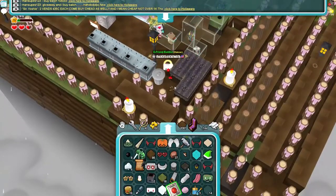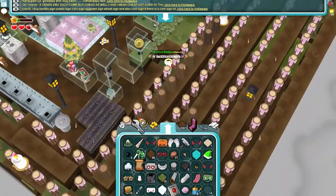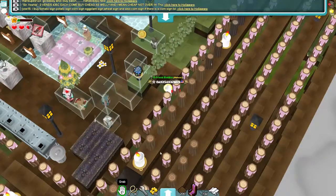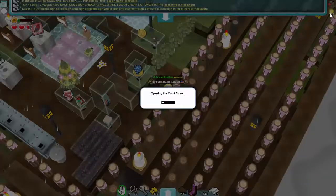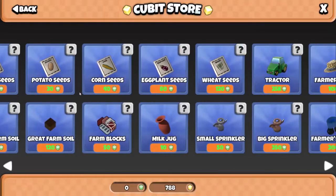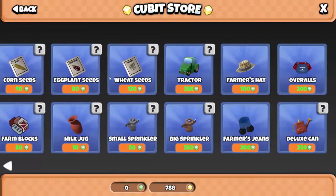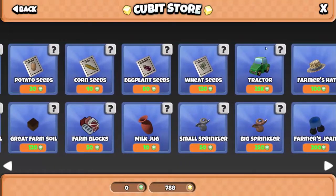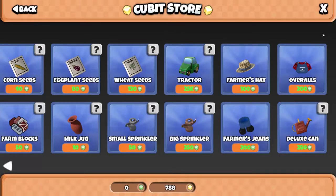Let's see if we can plant on normal ground. I can, but I'm not sure if it will actually grow. That's pretty much all I can tell you guys. Not really much to this update — just farming, pretty much. It's self-explanatory. The tractor looks like it's gonna be pretty fun to use, but 25,000 is a ton — that's a lot of item recycling. There's also a farm reset and a deluxe can. I'm guessing the deluxe can never runs out.